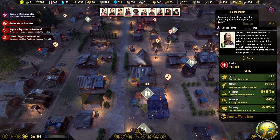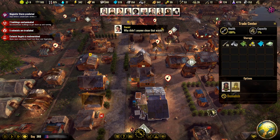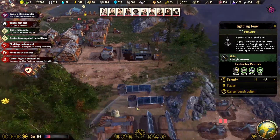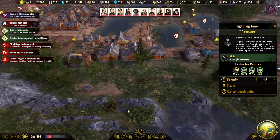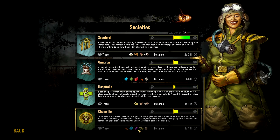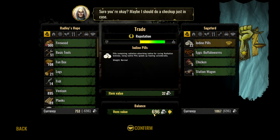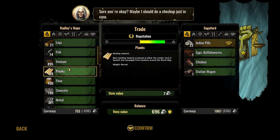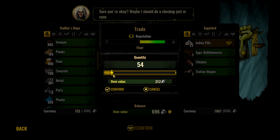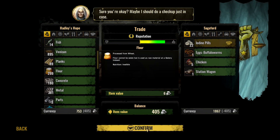We need to trade - we are totally out of iodine pills so let's add one here. Now we have six carriers. Let's see how the upgrade goes - still waiting for metal. We need some iron pills and maybe some antibiotics but we have iodine pills here so let's trade. Venison is low but we have plenty of flour. We have some cash - I will trade 190 flour - that's a thousand cash, boom!